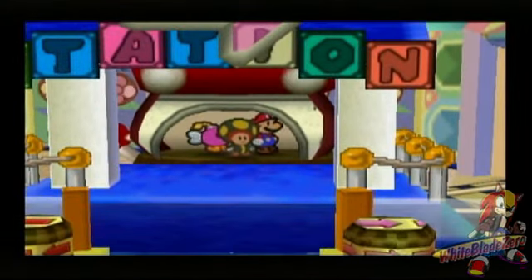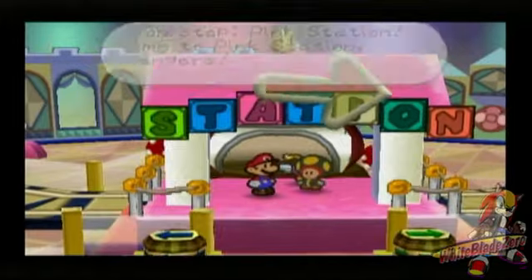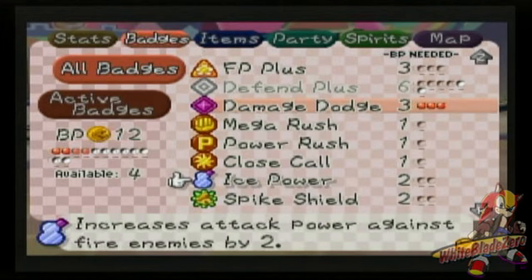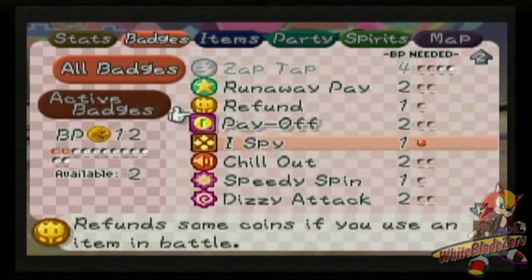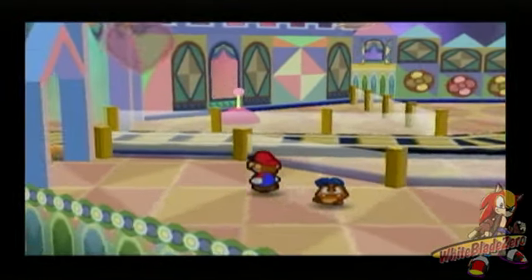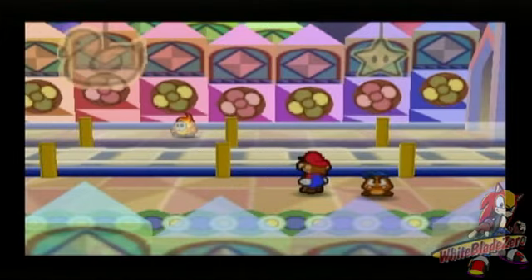Except we got a few more enemies to deal with — I think a couple of new guys, actually. Now that I think about it, I need to lose Zap Tap. We need Ice Power. We'll lose Refund for Chill Out — because we need to chill out, dude. We're going to save just to be on the safe side. Oh, there's one of the new Shy Guys, which I needed Ice Power for. I think that's called a Pyro Guy — I won't get into stats yet until we run into him.